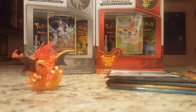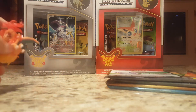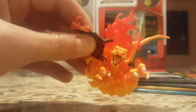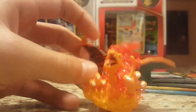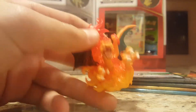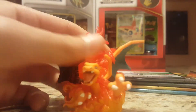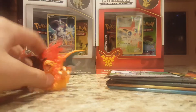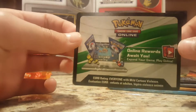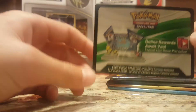Hey guys, we are back. What we have here is this beautiful Charizard figure. His wing is burnt and he's just getting engulfed in flames. And we have this code card that you get — I will be giving all the code cards away at the end, so stay tuned.